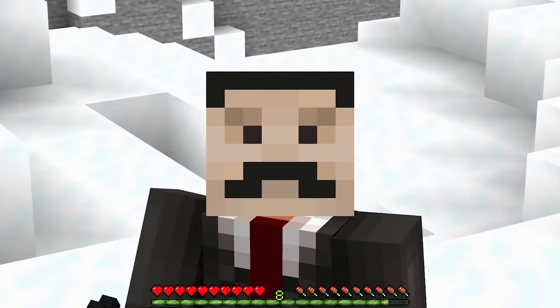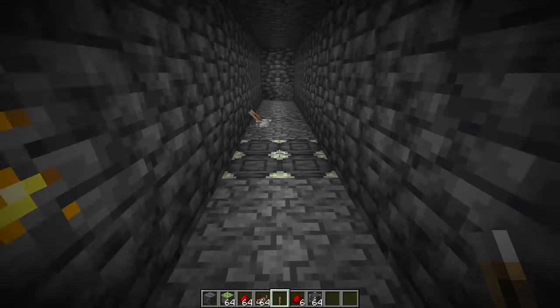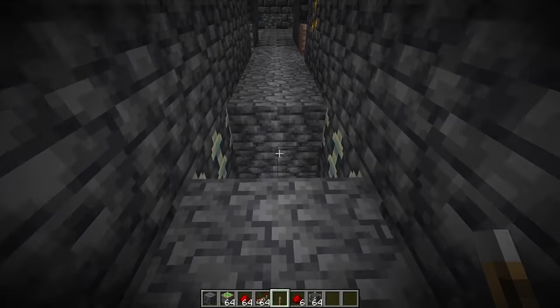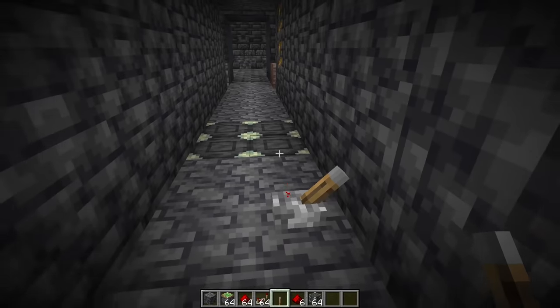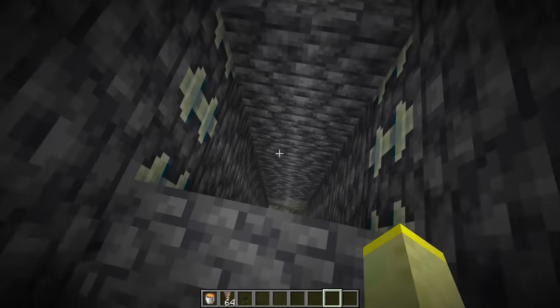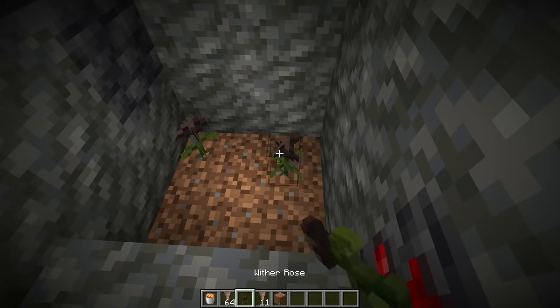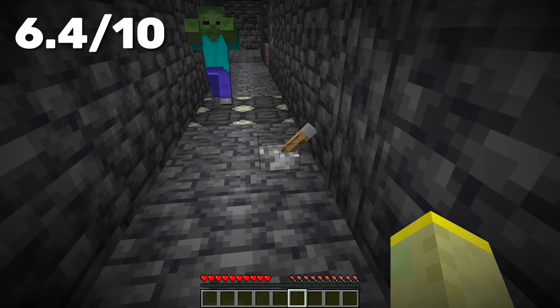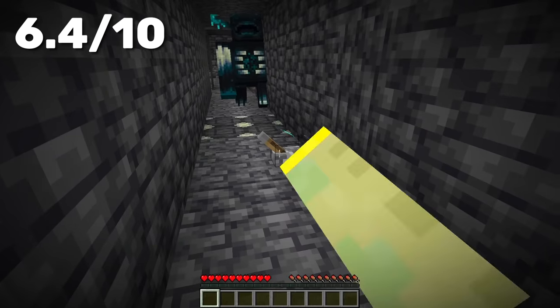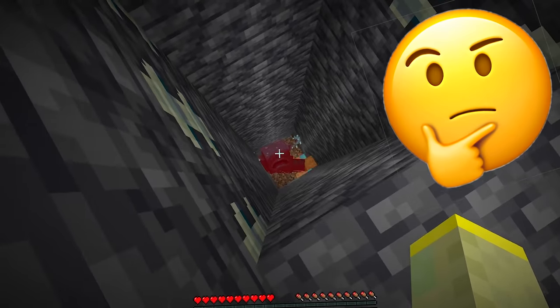Number 13: Mumbo Jumbo fans will love this. Create a narrow path where you will lead the warden. Then build a classic 2x2 piston door with a hole underneath. All you need is 4 pistons, redstone and a button. Down below you can place lava, dripstone, or anything you like really — just make sure it deals damage. You can even use this trap on your friends, or even better, trap the warden and your friend at the same time.